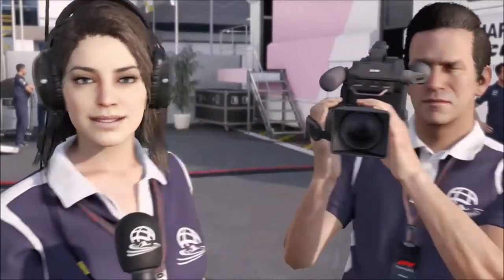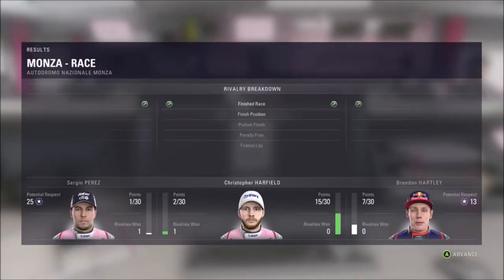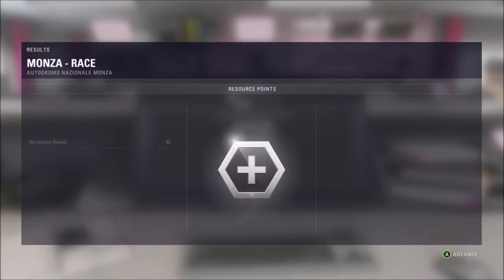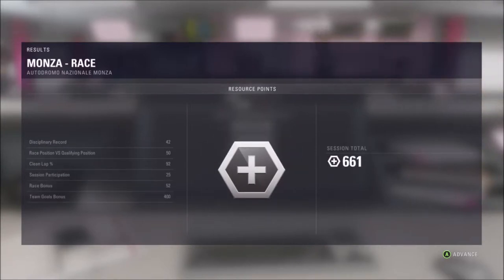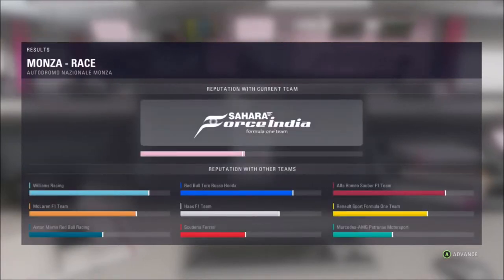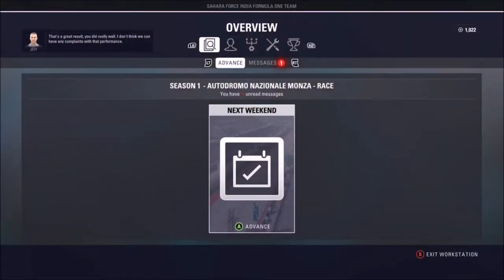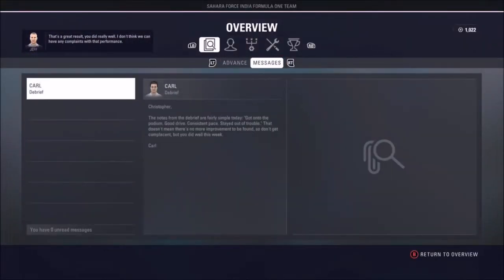If the team didn't put faith in me, I wouldn't even be in F1. To get into F1 straight to Force India - I would say it's at least a top six team. We've currently got 661 points for that. We're back up to a thousand points even after purchasing two upgrades for our car, which is fantastic. We might be able to get an upgrade going into Singapore - we've already got two upgrades going to be on the car, but maybe we can make that a third.